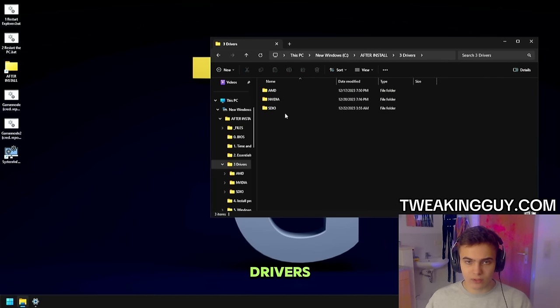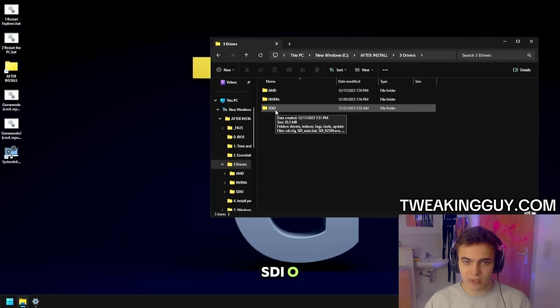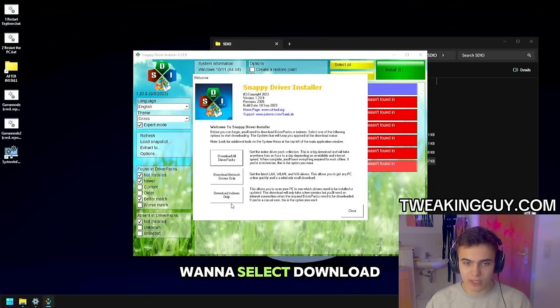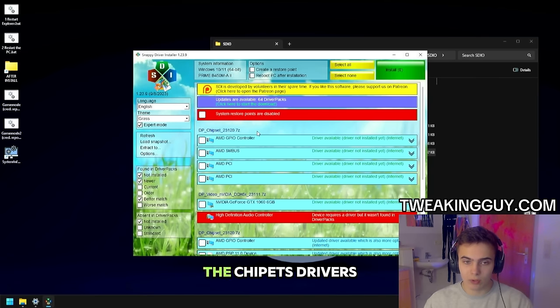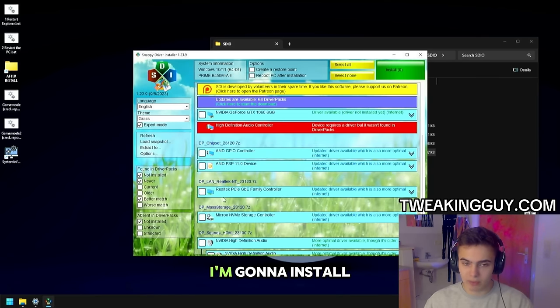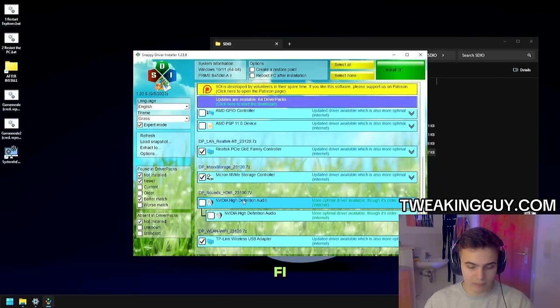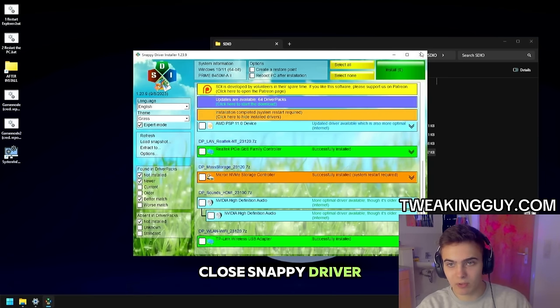We're going to start with the other drivers. Go to SDIO, then run SDI x64. Here you want to select Download Indexes Only. You only want to download USB drivers, NVMe drivers, SATA drivers, and your Ethernet or Wi-Fi drivers. Skip all the chipset drivers. For me I'm going to install my Ethernet, NVMe storage controller, and Wi-Fi. Install them, and once it's done you can just close Snappy Driver Installer.